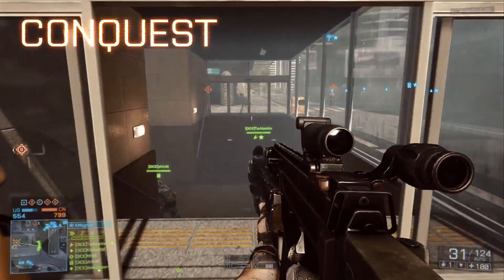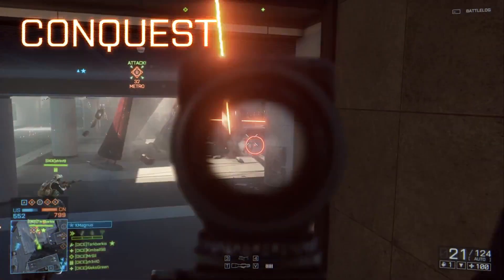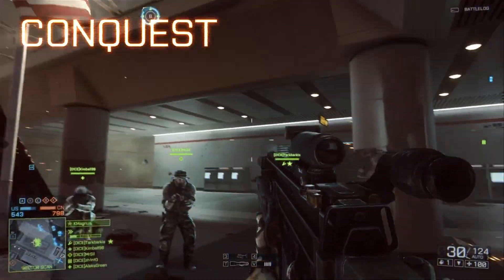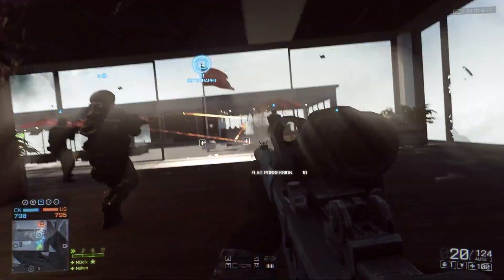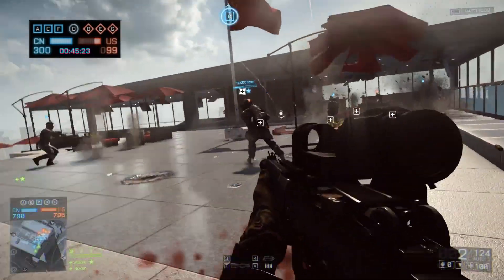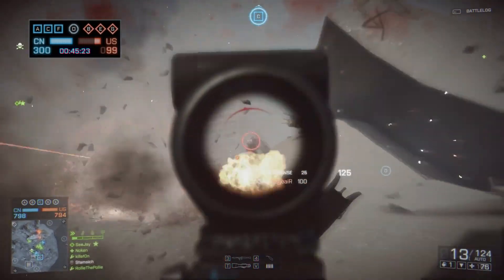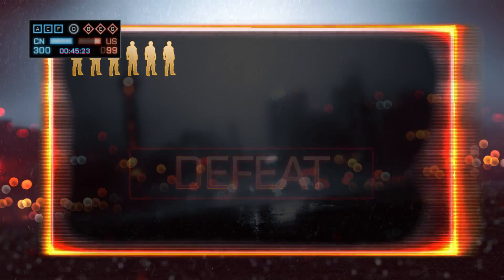Let's get started with Conquest. Your team's objective is to capture key positions in the city to gain control of the battlefield. Be sure to keep an eye on the flags, as they'll show you which team currently has control over each area. Both teams have a limited number of reinforcements known as tickets. The ticket count will decay based on how many capture points the enemy holds, and killing enemy soldiers will also deplete their tickets. The team who runs out of tickets first loses the battle.